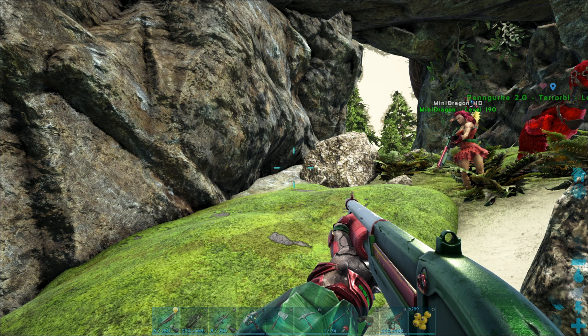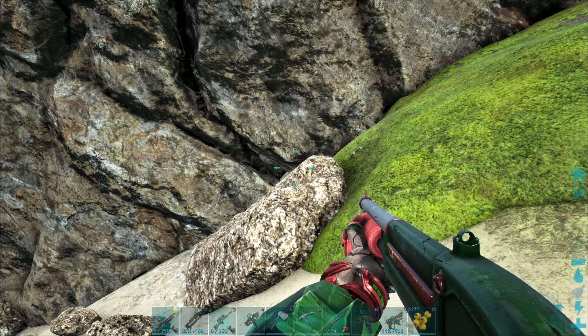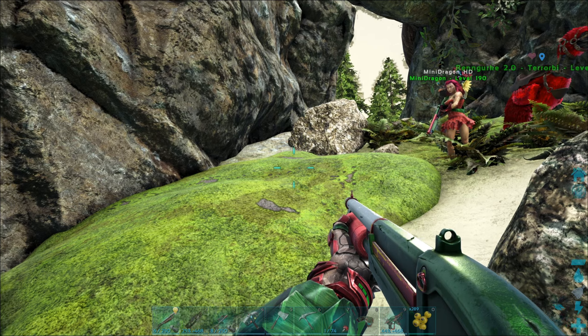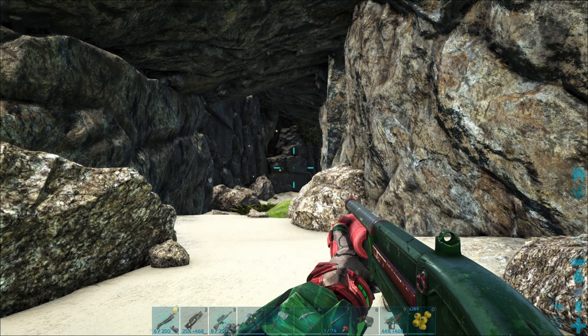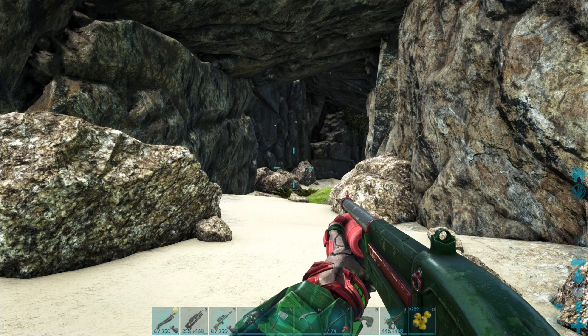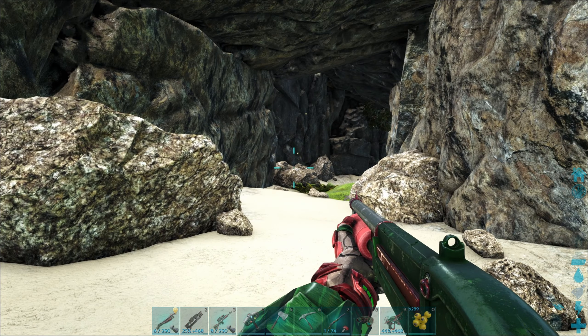Als du nicht da warst, hab ich das Höhlensystem schon mal teilweise erkundet. Habe zwei Ausgänge gefunden. Und das ist also noch größer als das, was ich gesehen hab. Werden wir garantiert noch reingehen. Ist aber cool gemacht. Ich hab zwei Aberration-Welten gefunden. Da hab ich halt auch die Leuchte-Kekse her. Wir sind auch schon am Featherlights züchten, damit wir die Palptox nicht mitnehmen müssen.